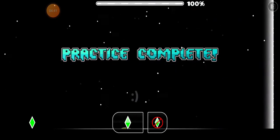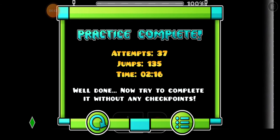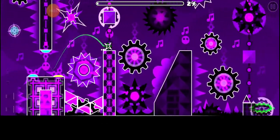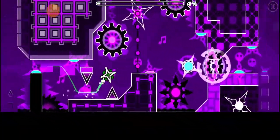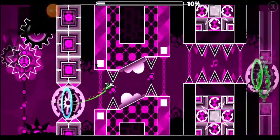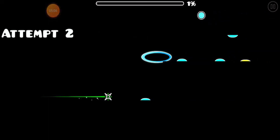37 attempts — that's my lowest yet in practice, which isn't bad actually. This level though — the ship part at 30% is total RNG. I'm so going to die there a lot. I think I've died at least 2,000 times there, so 2,000 of my total attempts on this level so far are from that ship part. Anyway, I'll tell you a story about this level — I have some history with it.